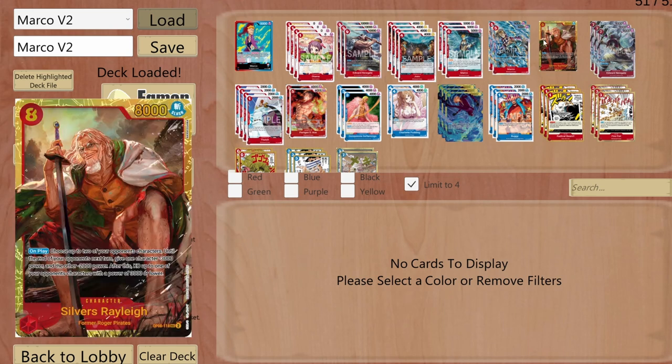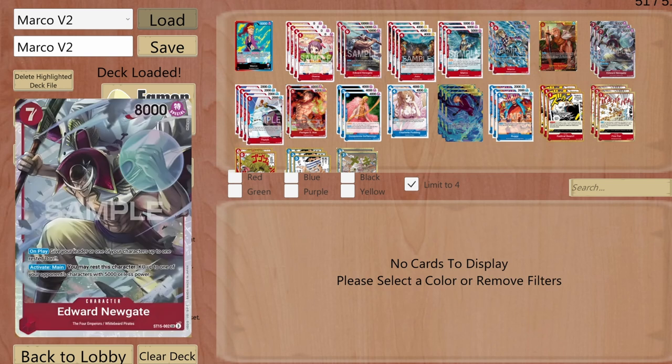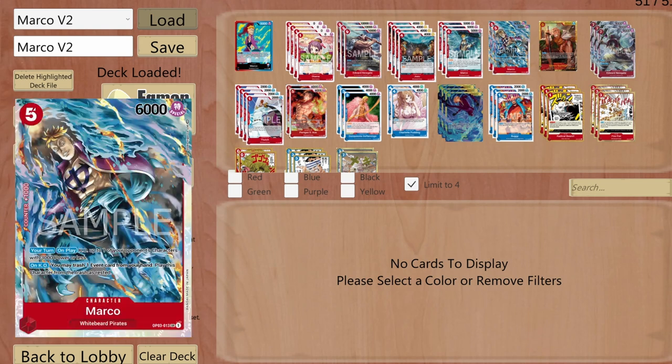Sanji — on play I can choose two opponent characters and give one minus 3000 and the other minus 2000 base power, then KO one opponent character with 3000 base power or less. You can see the synergy building up with the leader's effect.